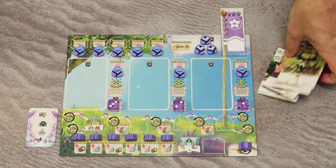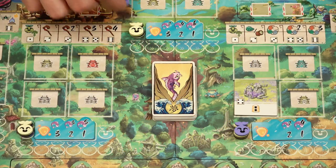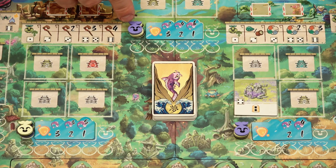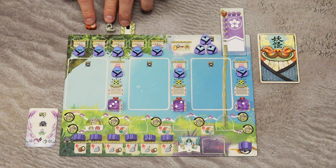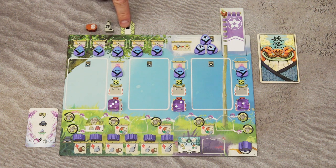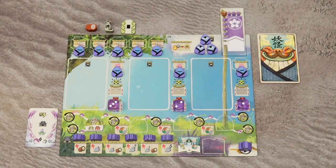Take all your starting Yokai cards, shuffle them, and place them face down next to your player board. Place one Kodama counter on the first space of each Kodama track. Then take one wood, one jade, and one green amulet with only one pip. Take a player aid card, which will be very handy for your first couple of games. With that, we're ready to start.